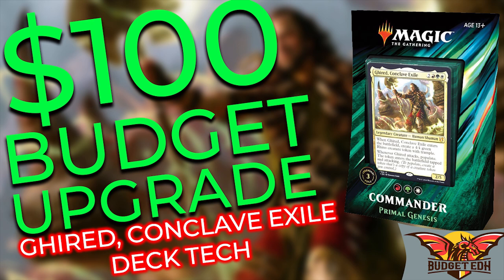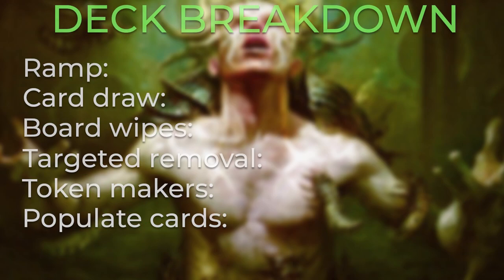The Commander 2019 decks include a playable 100-card deck with three different legendary foil commanders that can be played as the lead commander, and one non-foil commander. The decks have an MSRP of $40 and you can pick these up right now for just about MSRP. These are great decks for new and enfranchised players as they include a lot of new cards and reprints, play really well against each other, and for just a couple extra bucks you can upgrade them significantly.